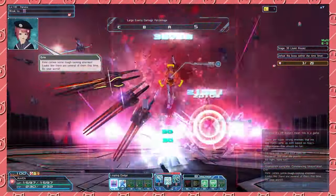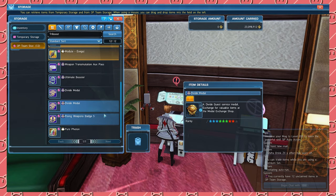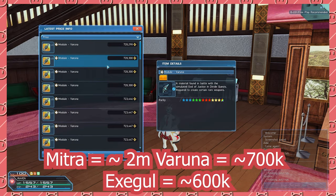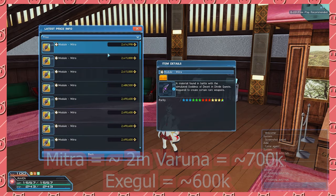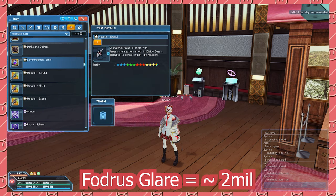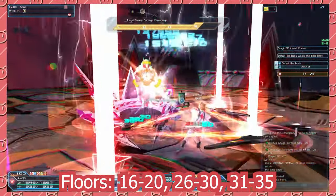Divide Quests make a pretty crazy amount of money every week if you have a shot pass. By obtaining 1 million Divide Points a week, you'll be able to get a series of items. The most important of these items are Modules. Mitra Modules on Ship 2 sell for approximately 2 mil each, Varuna Modules sell for around 700k each, and Exegil Modules sell for around 600k each. While obtaining your 1 million weekly Divide Points, there's also a chance that Glares may drop. Fodras Glare, for example, can sell for upwards of 2 mil each on Ship 2. I personally recommend that you do floors 16 to 20, 26 to 30, or 31 to 35 for obtaining your 1 million points.